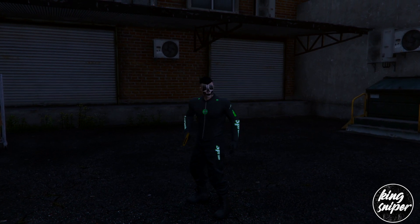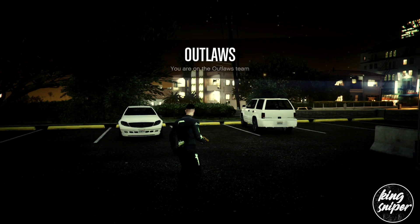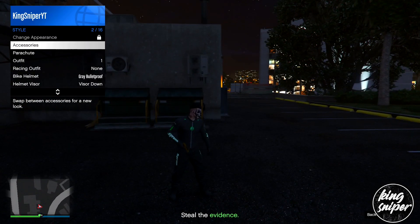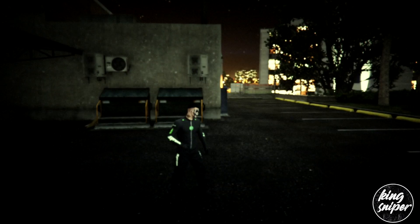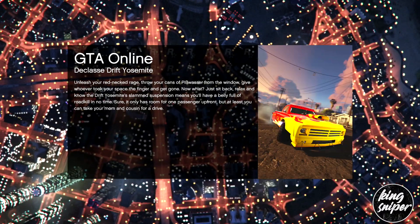Once you load into the job, put on an earpiece or a rebreather. Go down to style, go to accessories, and go either once to the left or once to the right on gear. From there, quit the mission and load back into online.